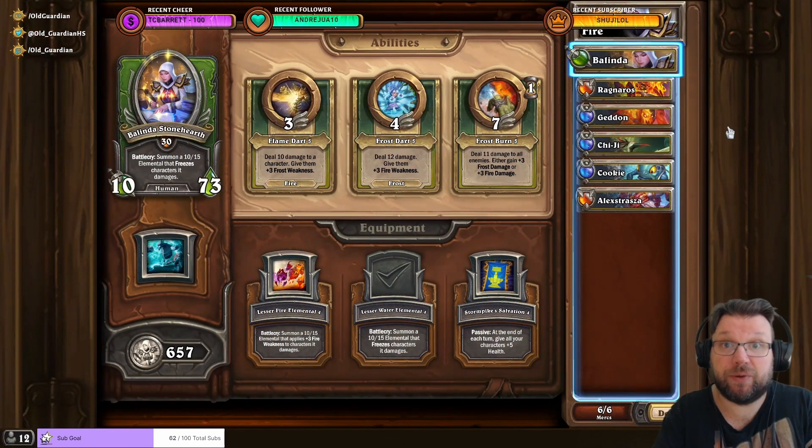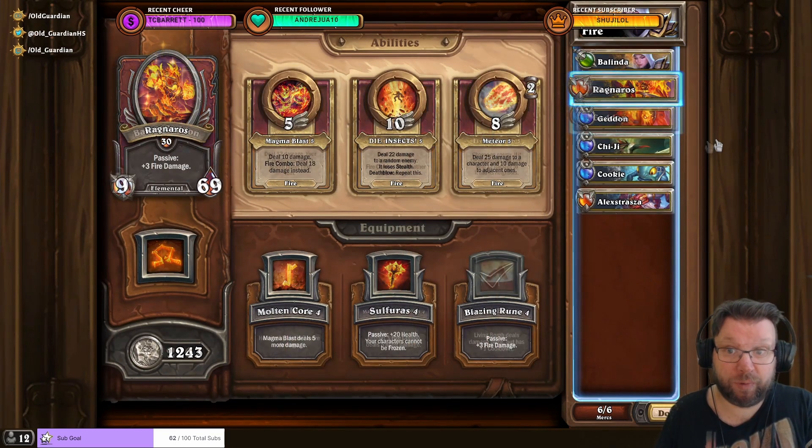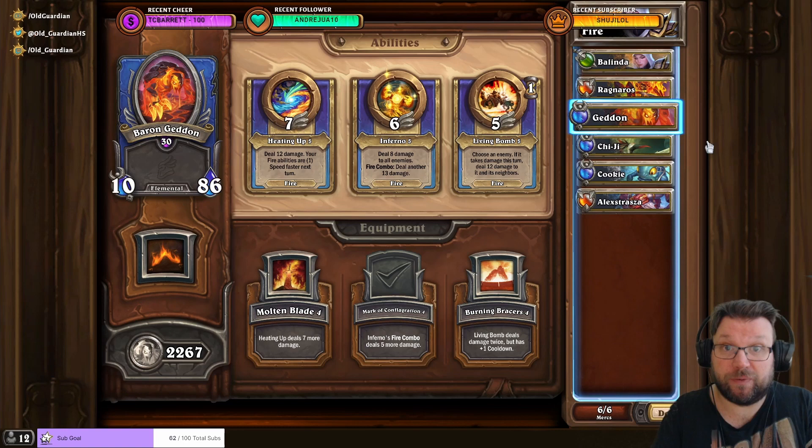The fastest way, when you take into account the climb, is to use the fire comp. I have Belinda with Lesser Water Elemental, Ragnaros with Blazing Rune, and Baron Geddon with Bag of Conflagration. These handle the climb and they handle most of the Cow King, but sometimes you need to bring something from the bench. I have Gigi Kuki and Alexstrasza here, but really you can have pretty much any fire casters on the bench.